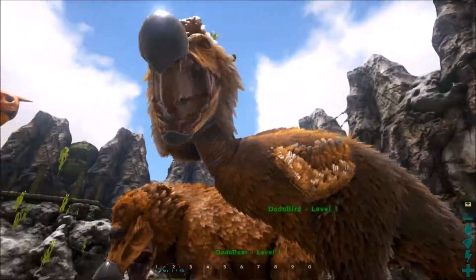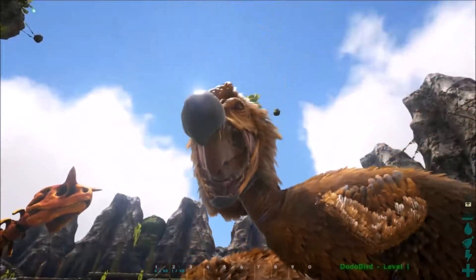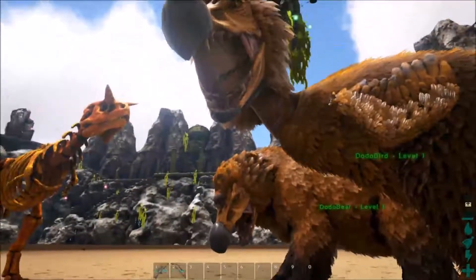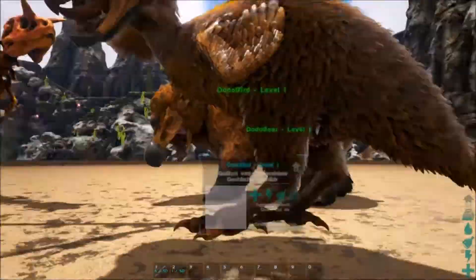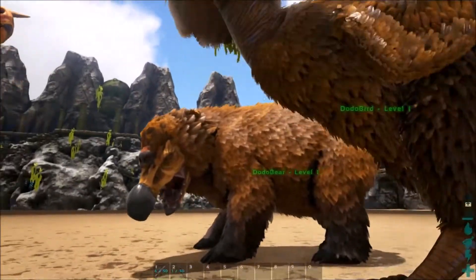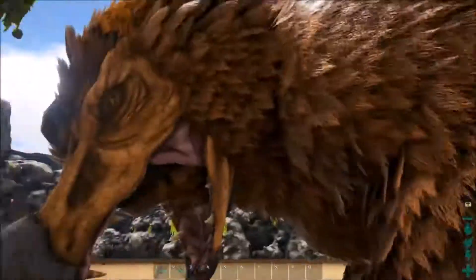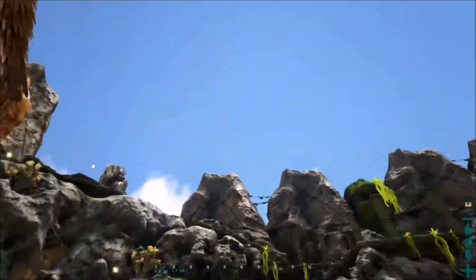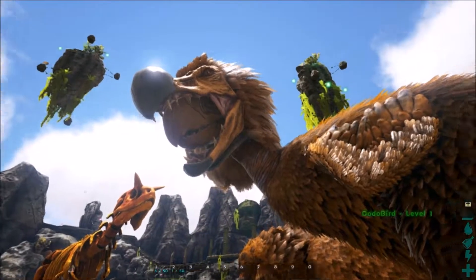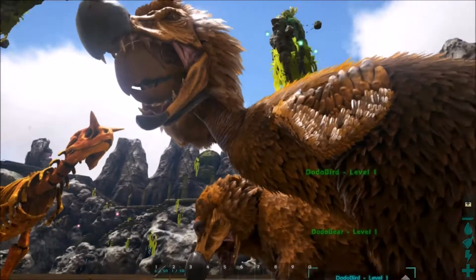Es sind nämlich einmal der Dodo Bird - es ist halt ein Terror Bird - und einmal ein Dodo Bär. Man sieht hier auch einfach schon, dass das ziemlich einfach gemacht wurde. Es sind einfach ein Terror Bird und ein Diabert, denen so eine Dodo-Maske aufgesetzt wurde und denen die Fell- und Federfarbe so geändert wurde, dass es halt identisch mit der Maske ist. Hier guckt einfach die Nase aus der Stirn raus - ist dann halt ein Wal oder sowas, weil sie die Nasenlöcher da oben hat.